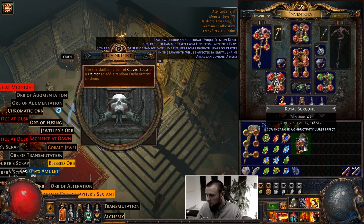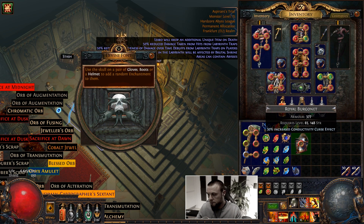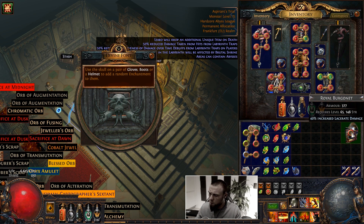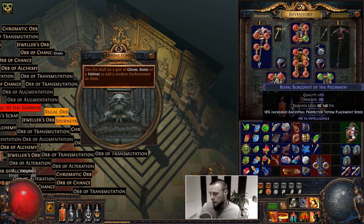We'll do it on the burger net again. Conductivity curse effects - no. Lacerate damage - I think we can sell that. It's not the most popular build at the moment, but still, if I look this up with lacerate damage, there's like 15-20 chaos. We can sell it - nice.